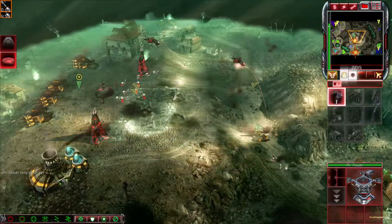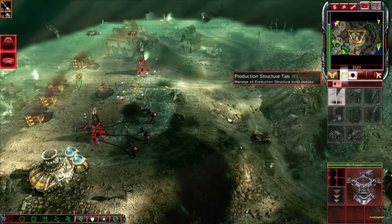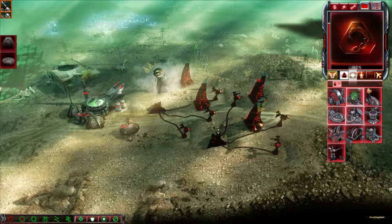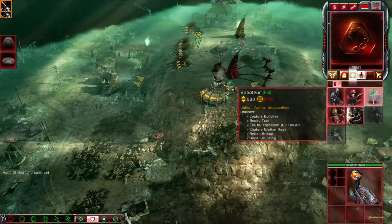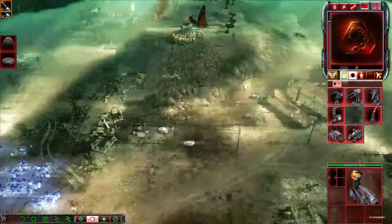Unit under attack. Building. Venomcraft ready for liftoff. Cannot deploy here. Construction complete. Building. Venomcraft ready for liftoff. Training. Construction complete.